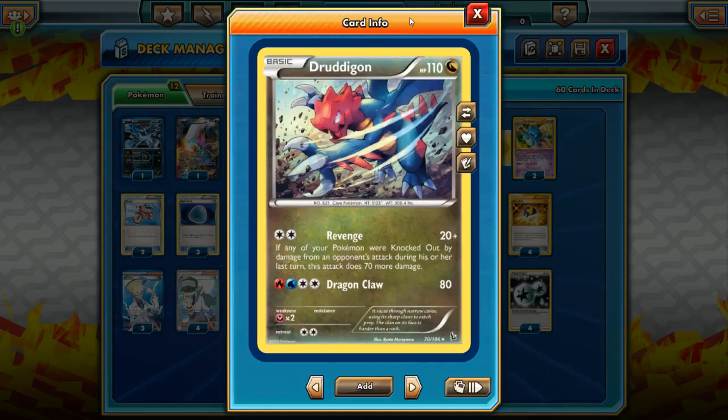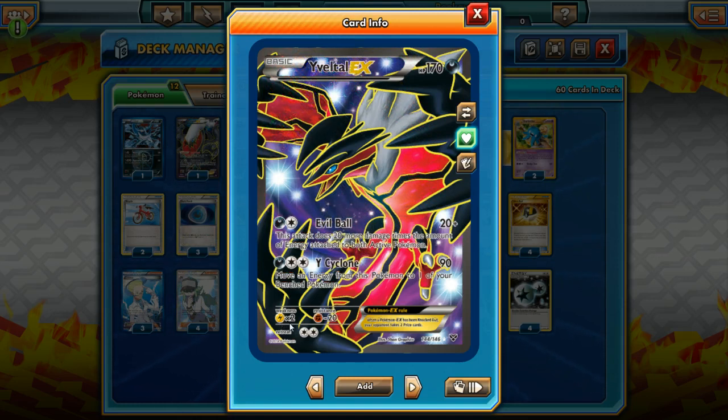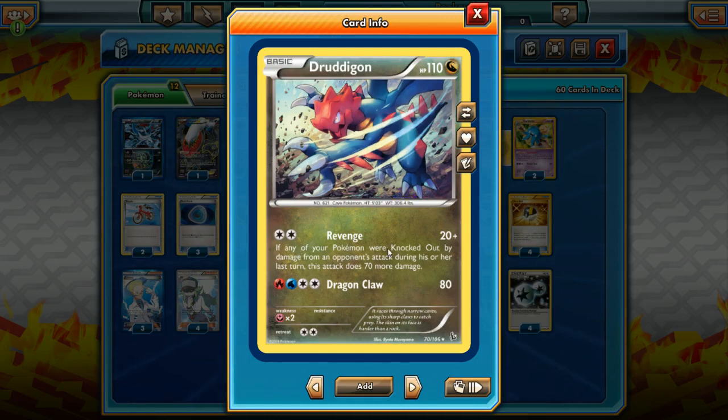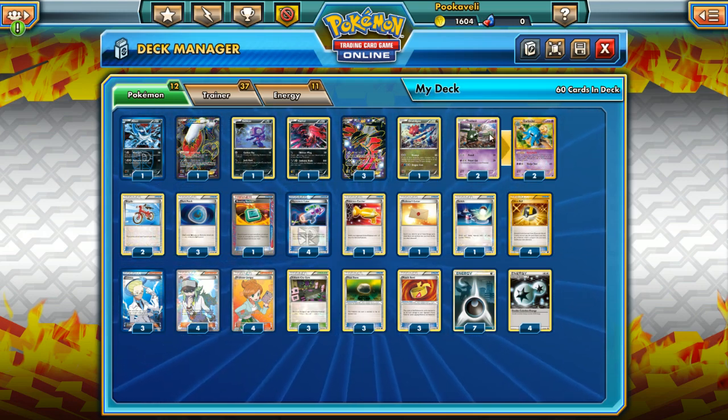The newest addition to the deck is Druddigon. Druddigon has Revenge, which does 90 damage if your opponent knocks out one of your Pokemon. The reason it's useful is it's a Dragon-type Pokemon, so we can knock out things like Black Kyurem EX and Rayquaza EX. It attacks for two colorless energy and really solidifies your matchup against Blastoise and Emboar decks. Anytime they attack you with those big dragons, you get an easy one-hit knockout with Revenge. Druddigon is also good against Raichu, because Yveltal EX is weak to Lightning — many people have started using Raichu to Circle Circuit and knock out Yveltal EX in one hit. For just two energy, Druddigon does exactly 90 — just enough to knock out a Raichu.